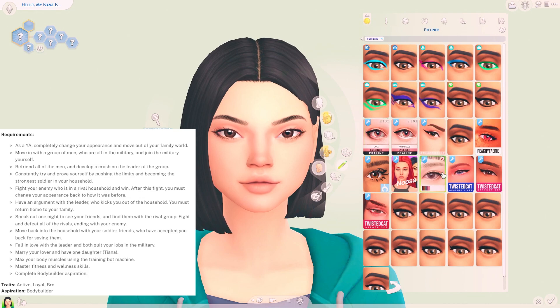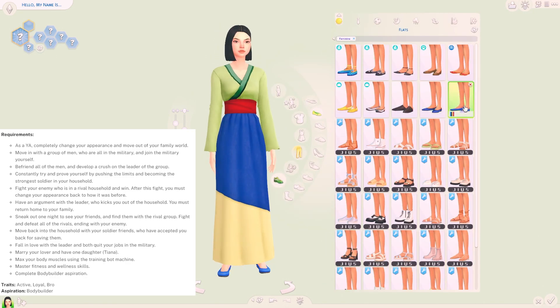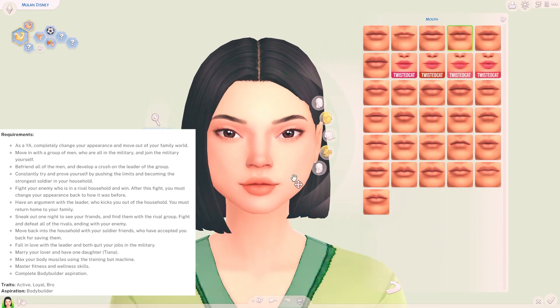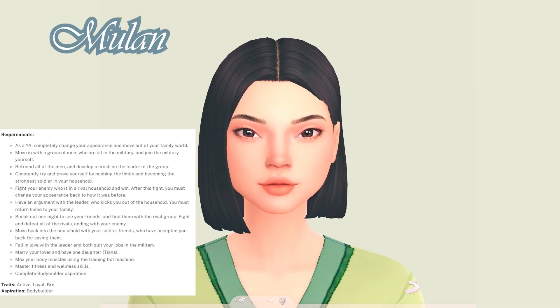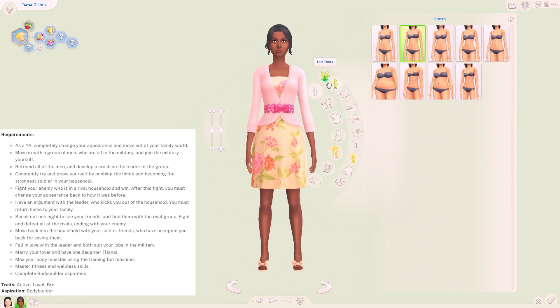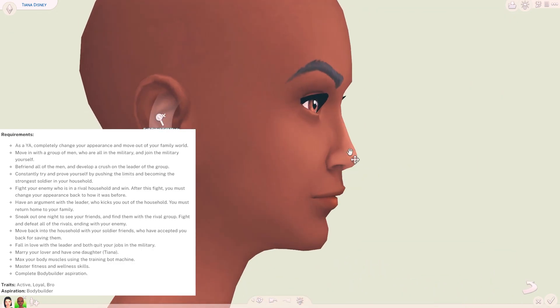Generation 8 is Mulan. Mulan never has any interest in traditional expectations and she grows up very active and playful, with no romantic relationships as a teen. She has a strict relationship with her mother who wants her to be more normal, but has a closer relationship with her father. Mulan's traits should be active, loyal, and broke, with her aspiration being bodybuilder. When she is a young adult she will completely change her appearance, move out of her family home, and move in with a group of male soldiers, joining the military as well. There's a lot of working out and quite a lot of fighting — eventually she will have a fallout with the group, then end up saving them, winning loads of fights, becoming friends with them all, and falling in love with the group's leader. The two of them will quit their jobs in the military, get married, and have one daughter, Tiana.